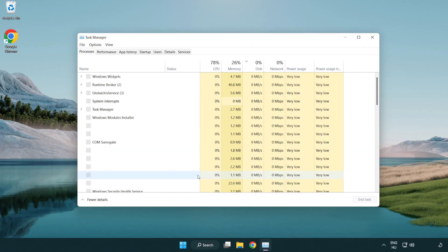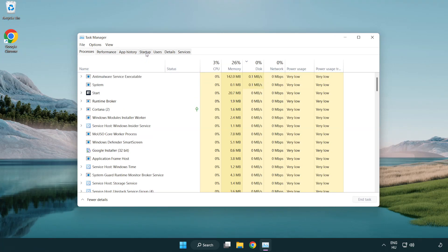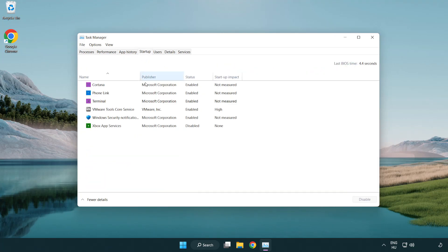Open Task Manager. Click Startup. Disable any applications you are not using.